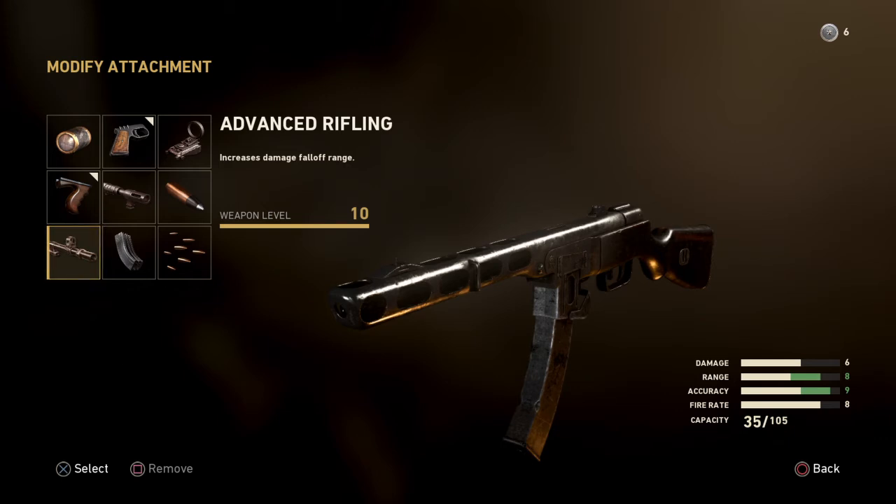Advanced rifling increases damage fall-off. The PPSH is not right off the bat a medium-range gun for me. This gun is more geared towards in-your-face action, close-quarter combat, point-blank kind of gameplay — fast-paced, face-to-face. Not for medium range; it's an up-close and personal kind of gun. But this is where advanced rifling can benefit you — if you come face-to-face with somebody at a further distance, you have a better chance with advanced rifling equipped.